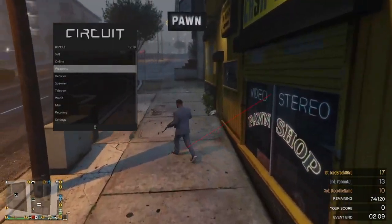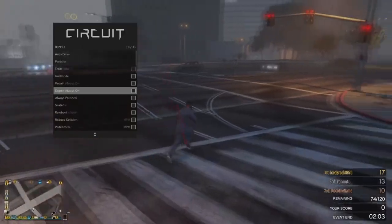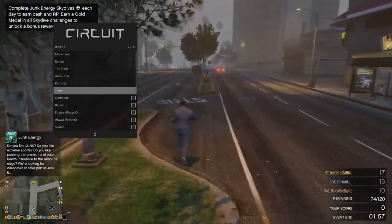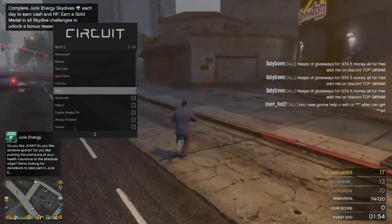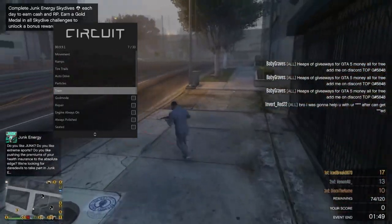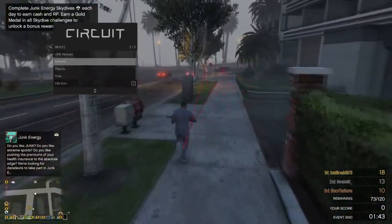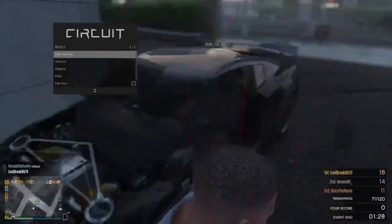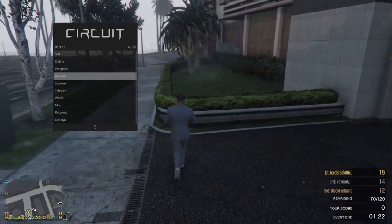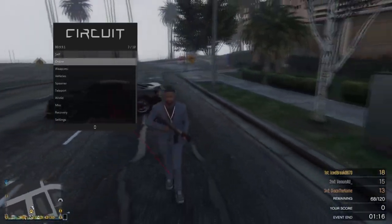Let's go to the spawner. We have a player who's deciding they want to be very annoying to us, so let's make some things happen. Let's show them how good Circuit is. Let's go to the players — Azzy and the dog. Let's go to abuse and just cage him. Yeah, that's what you get for trying to run me over.